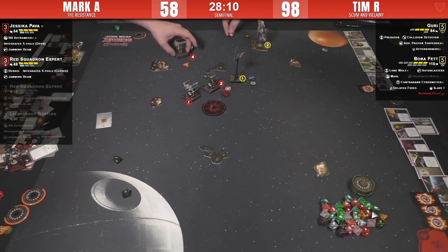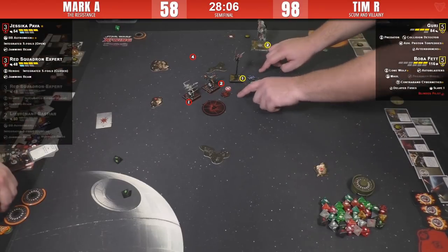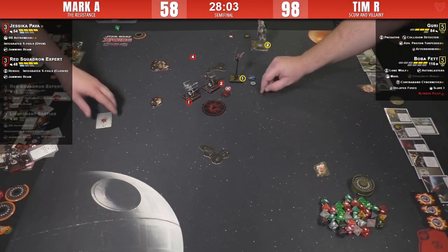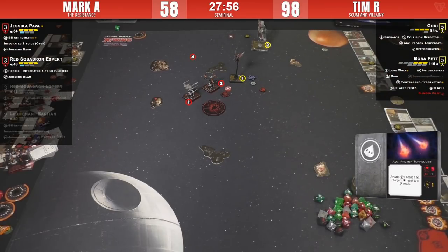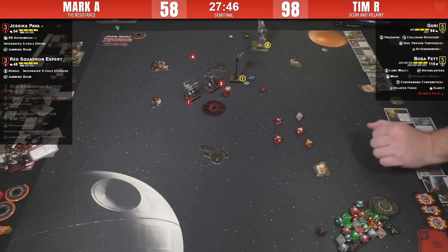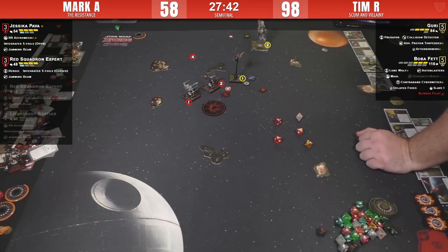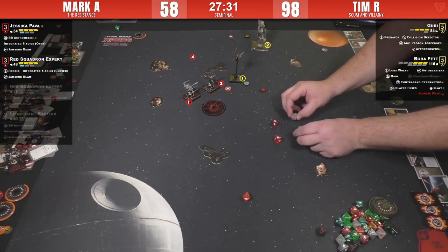That is not what Mark needed. Five dice — oh yeah! Mark just remembering there's an Advanced Proton Torpedo. That's looking pretty nasty — but that leaves Guri without a mod. I think you spend the target lock. Oh now it's a tough call — the Red number two isn't going to die.